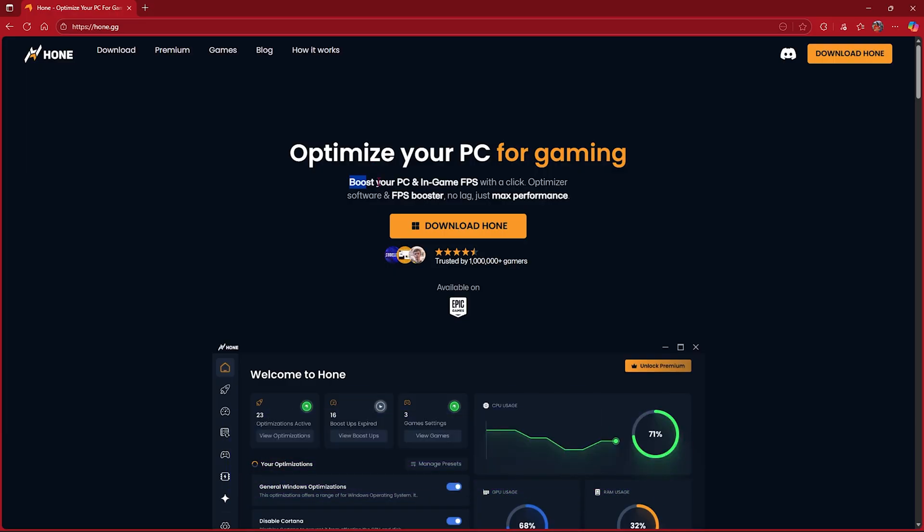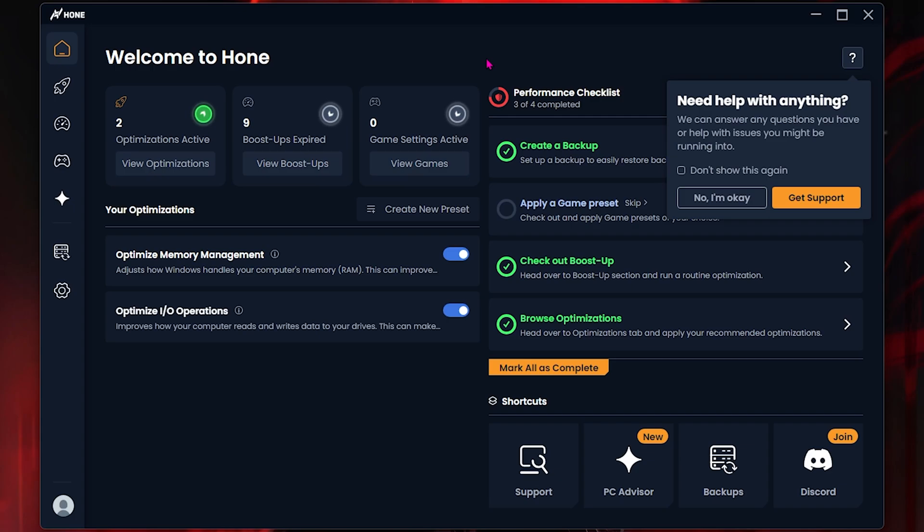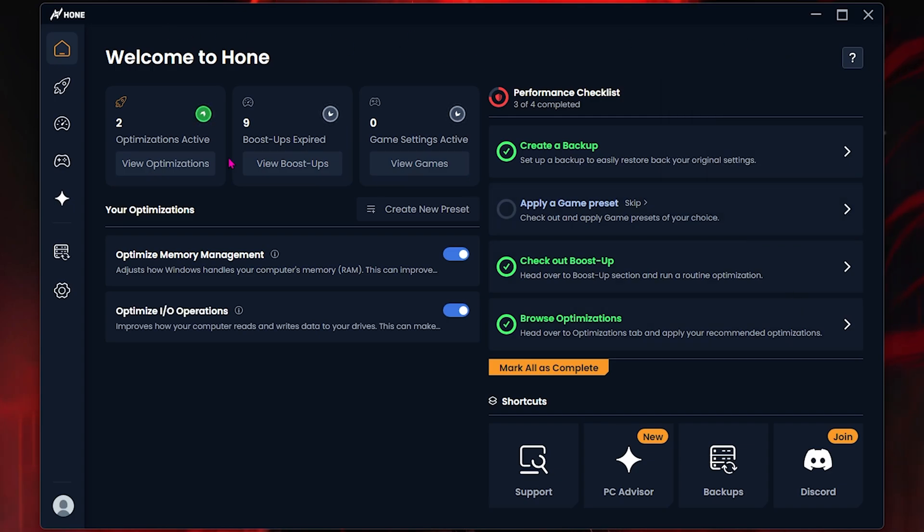First things first, if you haven't downloaded Hone yet, come to their website from the link in the description below and simply click on 'Download Hone' to download it for absolutely free. Once you've installed and opened it up, you'll see the Hone home page.